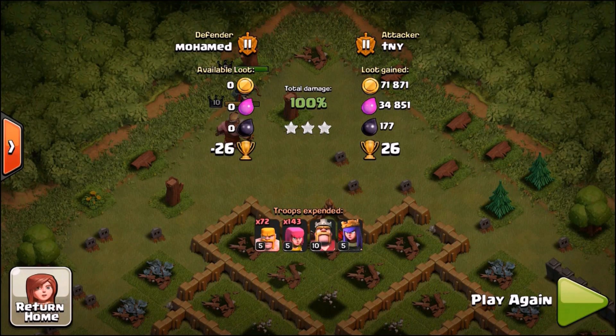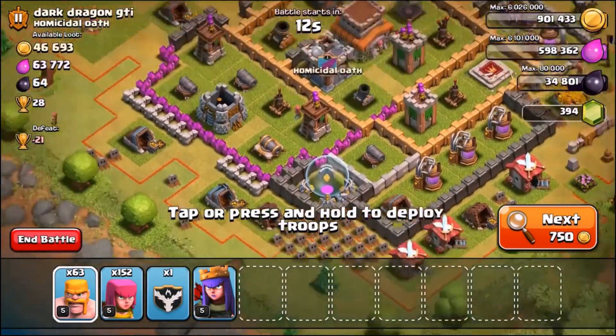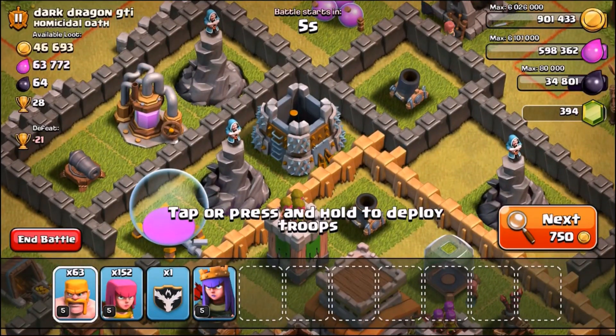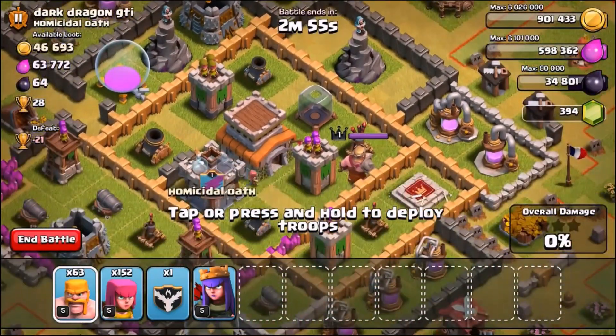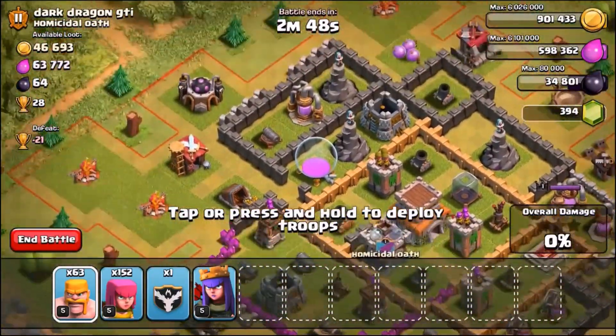Now we're going to find a live raid - once again it's just going to be Barbarians and Archers, and I'm going to see how long it takes to find either a weird base like the first one that offers loot and Town Hall for free, or a bad rushed base - maybe even a Town Hall 10 version. Here we go, this is a live raid. This was about the 7th or 8th base I was searching. This guy has literally level 1 nearly everything - level 1 Wizard Towers, level 1 mortars, level 2 or 3 Archer Towers, level 1 or 2 cannons. Those cannons are tiny.